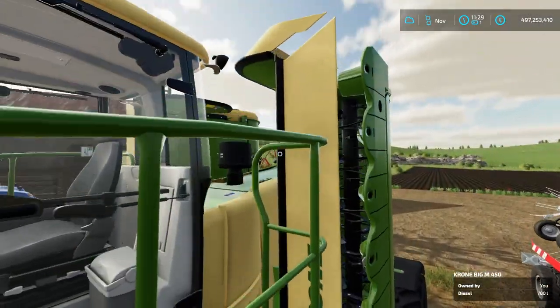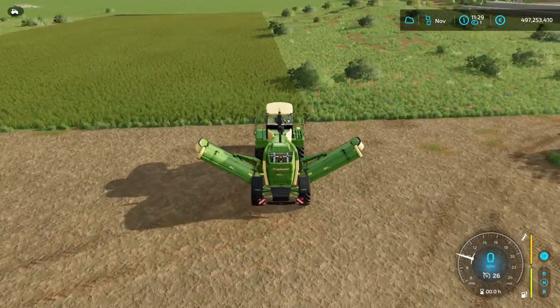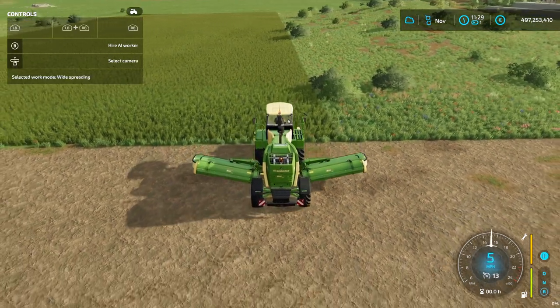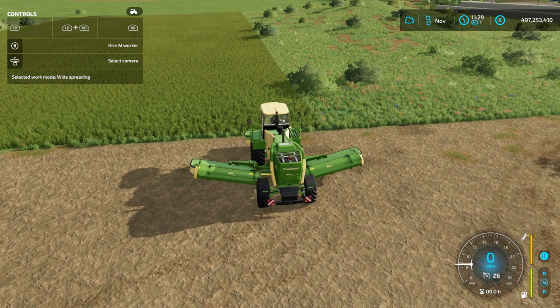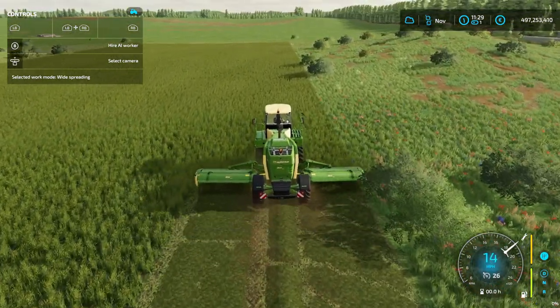Let's get into the Krone — we have all the equipment over here. We are going to start it up, unfold it, and start cutting the grass. But before we do that, let me quickly open the help window. For this mower in particular we have two working modes. Right now we have wide spreading selected. We can also switch to swath dropping — that will put the cut grass in a swath so you can collect it right away — but we don't want that, so let's put it back to wide spreading.